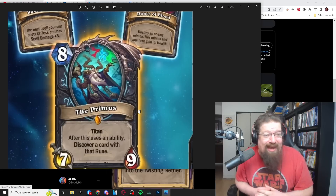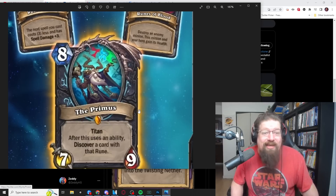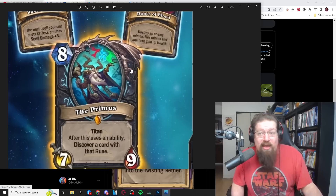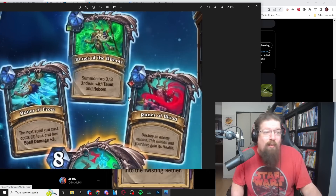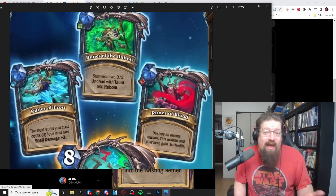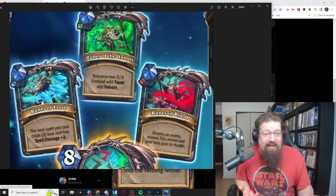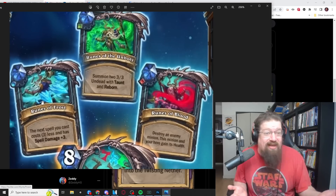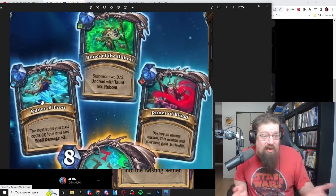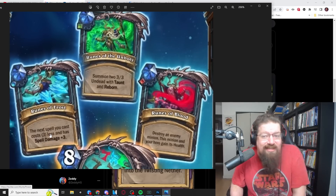Still, eight mana, seven-nine, get value. You gotta have something proactive to do with this, or else it's going to be a pretty dead card. And thankfully, each ability is proactive. So what do we have? First, we have the runes of frost option. Basically, I pick runes of frost, I'll also discover a frost card. You're guaranteed, as long as you pick an ability, to get that frost card, which maybe you could play right away, because the next spell you cast costs three less and has spell damage plus three. So pretty solid.